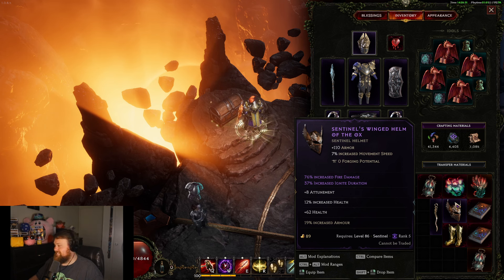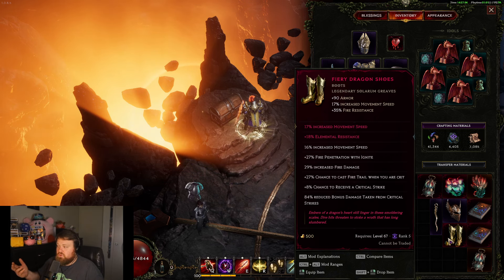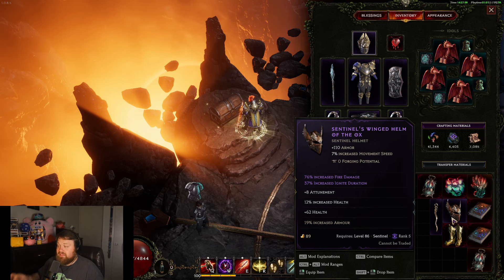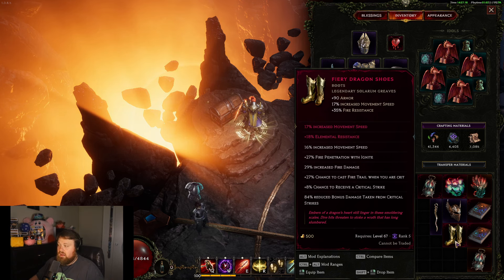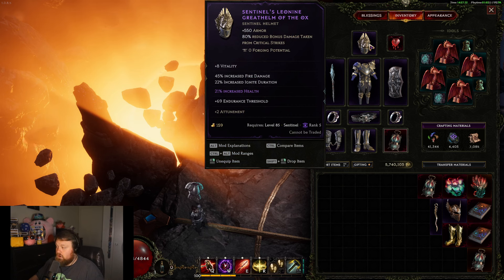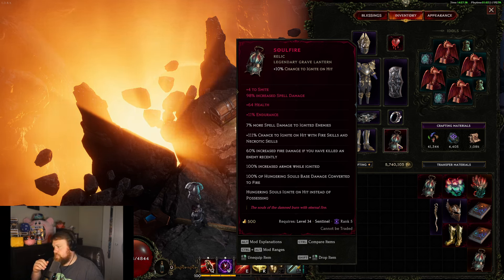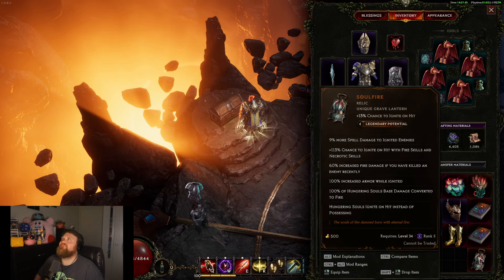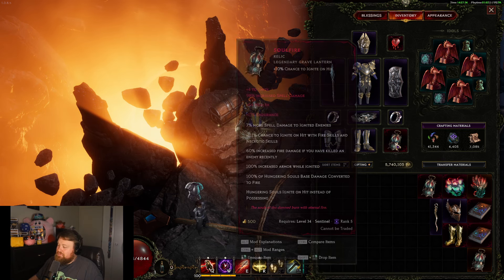So yeah, if you're using Fiery Dragon Shoes you take 16% more damage from a crit — that could still leave you the option to use another helmet instead of Leonine's. I personally like Leonine's and Citadel boots together. For the relic, I had a really nice Soul Fire with critical strike multiplier, plus four to smite, and health — I slammed it, got the rolls, was ecstatic. The very next day I dropped a four-LP Soul Fire with better rolls.